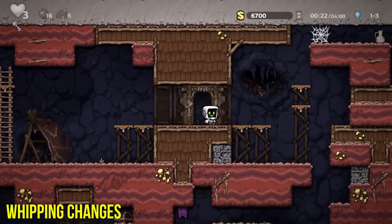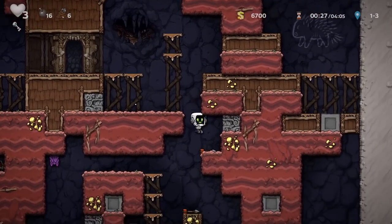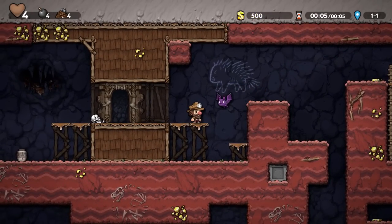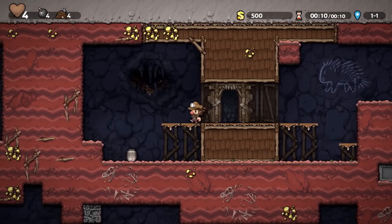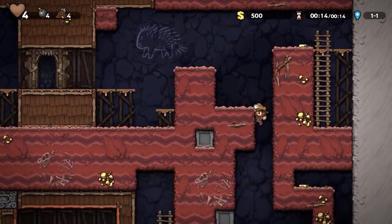Whipping in Spelunky 2 has been adjusted, and myself and everyone else took ages to get used to it. Muscle memory was not helpful in this case. Not only is the whip range shorter and the animation takes longer, but the top whip has also been tightened down to be more balanced. Now your whip doesn't reach as far above your character as it used to.